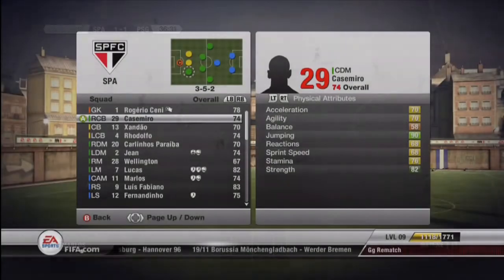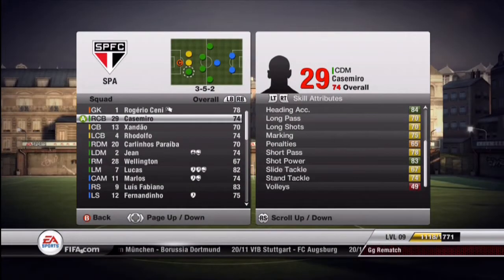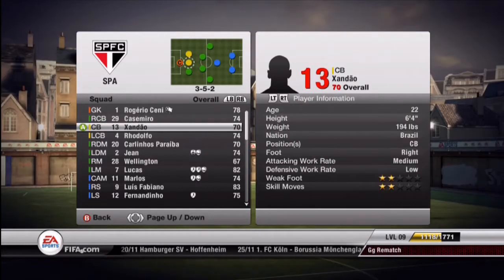I don't care if he's only a 78 overall. At right center back, I start Casimiro. He's got 90 jump, 84 heading accuracy, 83 shot power. He's pretty damn good. I like him.